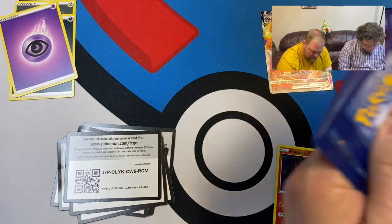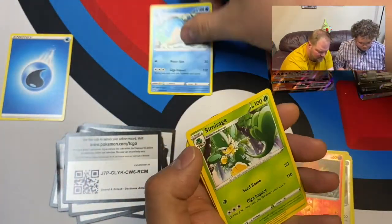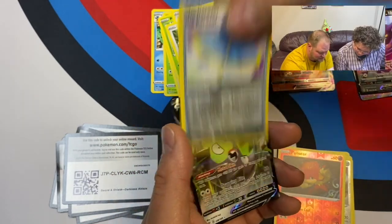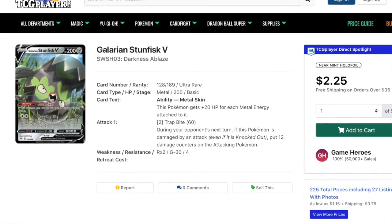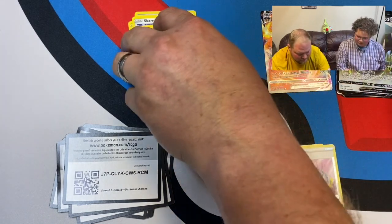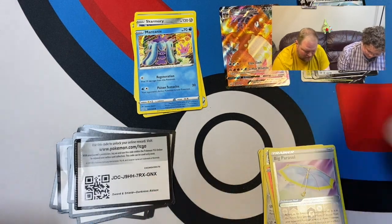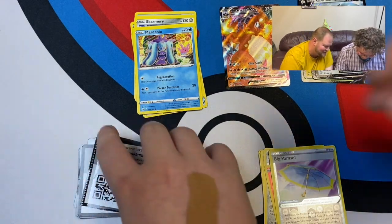One two three four. Energy, Panpour, Simisage — we've got a lot of those monkeys. Starly, Torchic, Mareanie, Big Parasol, and Galarian Stunfisk V — okay, it's just like a bear trap with eyes! Kind of scary looking. Still very excited about the Charizard and that Vikavolt V. Oh look at this one — it got printed into it — yeah, we had one of those in our first video.